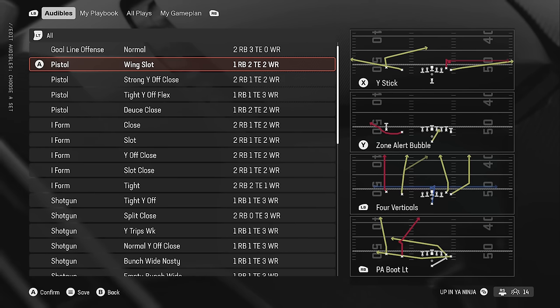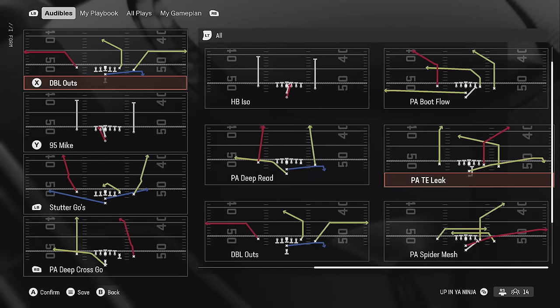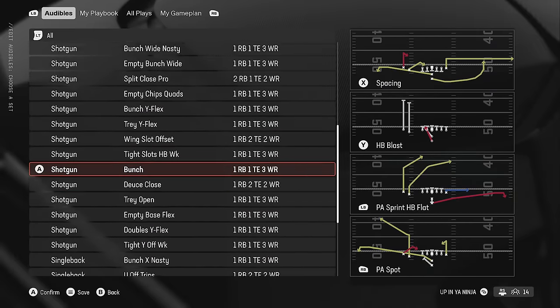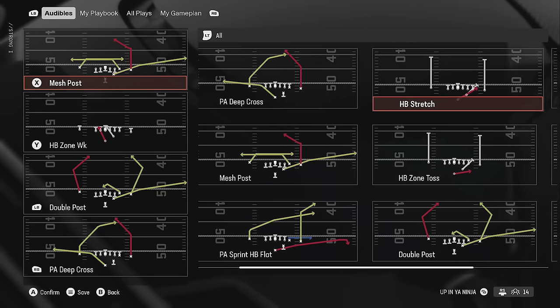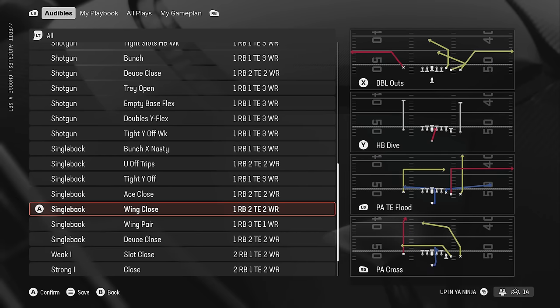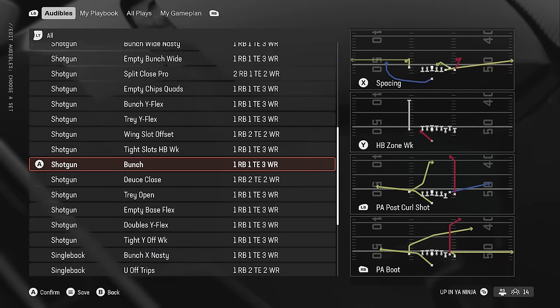They also have the I-Form Close once again with the PA Titan Leak and the Stretch, and a very similar I-Form Y Off Close. Lots of I-Form formations you can run under center. They also have a very good version of the Strong Close — missing a few plays but still very strong. Those two formations, I-Form Close and Strong Close, are really all you need. They have a good selection of singleback plays too — Deuce Close, Wing Pair, Wing Close, Tight Y Off, Bunch X Nasty — great under-center running formations.